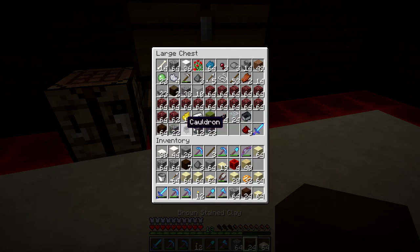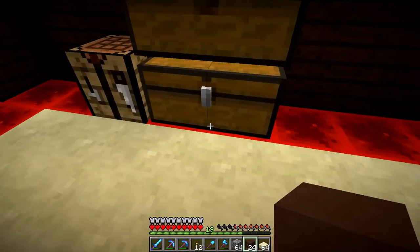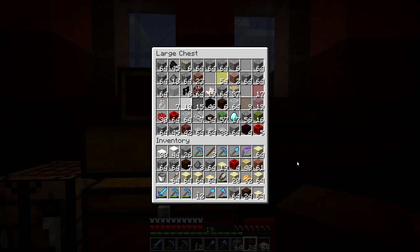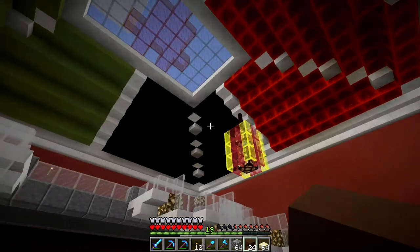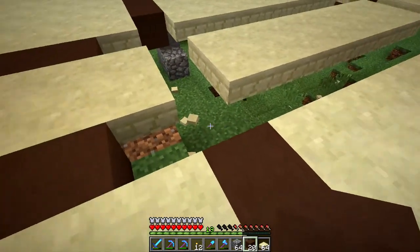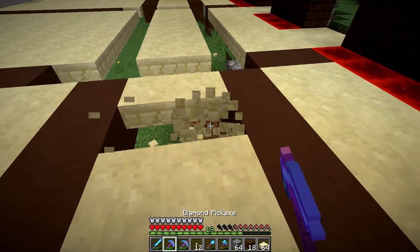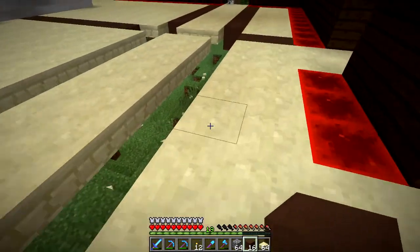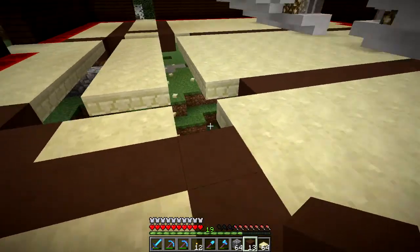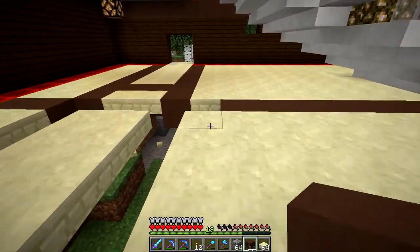Oakwood, brown stained clay, oakwood. Got some hardened clay — that's not really what I need, although I can turn hardened clay into brown stained clay pretty easily. I don't have a full stack of hardened clay though. Let's see what we can come up with here.